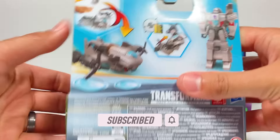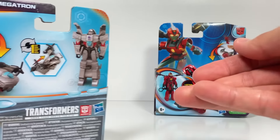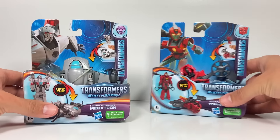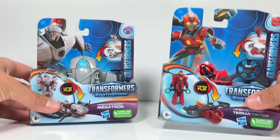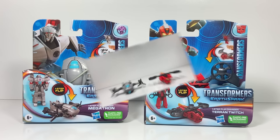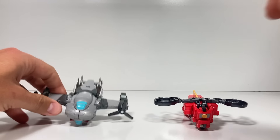Let's flip it around to the back. These take one step to transform. I think these are new transformations too, so hopefully we can flip it over or push it over to get them to transform. The back of Twitch's box doesn't look really much different than the front of the box, so let's open these up, check them out, and compare them to our other flip changers. Megatron and Twitch are unboxed and ready to go. Let's take a closer look at both of them.